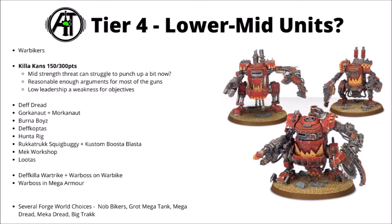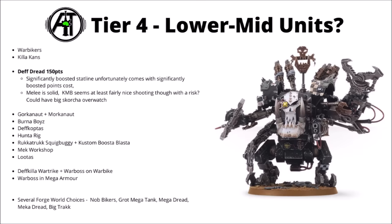The Death Dread went up in cost significantly. His stat line got a massive boost — from being kind of okay in 9th to being somewhat generally scary and tanky with a 2-plus save and Toughness 9. Going up to 150 points though basically just means he's still paying for that extra stat line. His claws pack a fair punch in combat with AP-2 Damage 3 attacks, and the custom Mega Blaster is at least scary enough, though it risks some hazardous rolls.